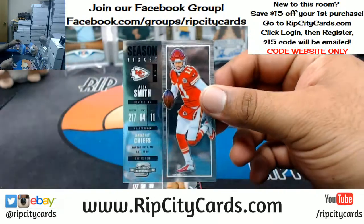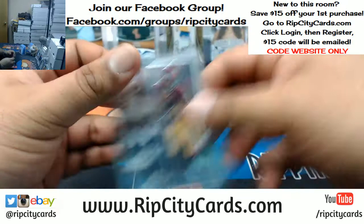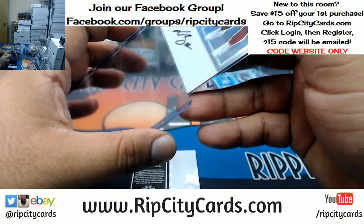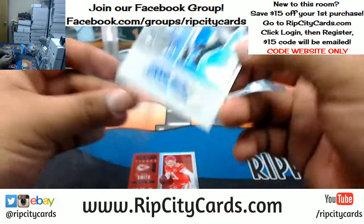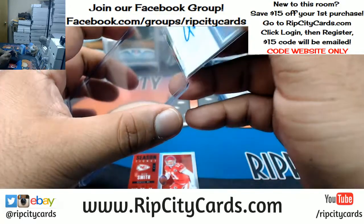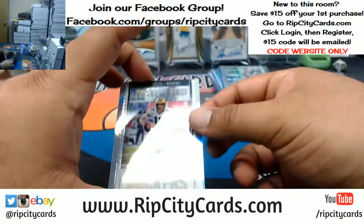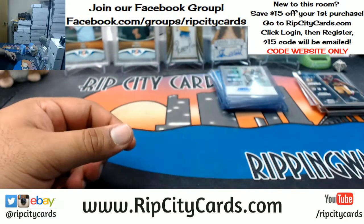We have Alex Smith, Chiefs. Jamison Crowder, Redskins. Wayne Gallman, Giants — autograph. And last but not least, Jets hit a bunch — Chad Hansen for the Jets, auto great. Got a parallel here. Alex Smith, numbered 189, Chiefs. And the Super Bowl insert for the Packers, Aaron Rodgers — that's number 299. And that's the break, y'all.